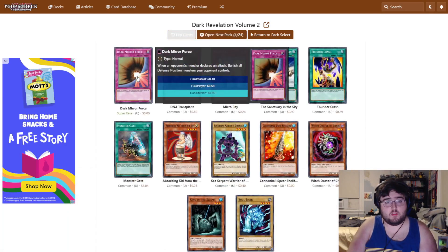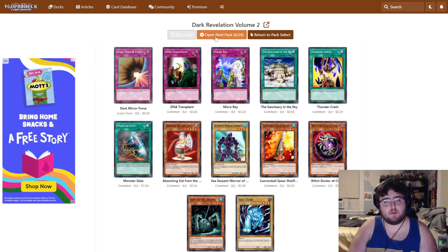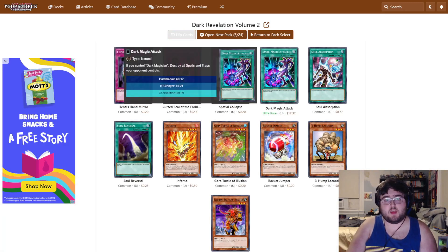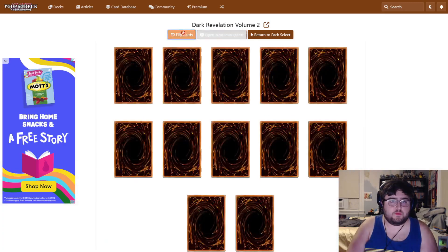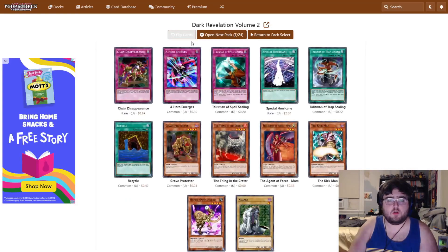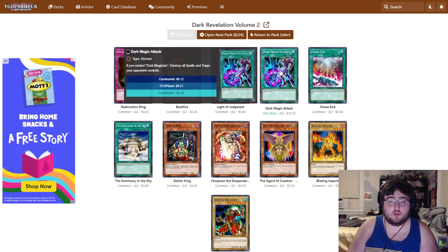Dark Mirror Force is certainly a card. Monster Gate is something I might look into — we could do something with Monster Gate, possibly for something later down the line. Dark Magic Attack is a bad card — I will always say it's a bad card, especially in this format right now. Terrible card. It's almost like it got offended — it came back for seconds.